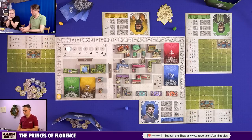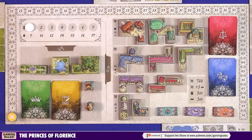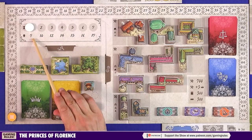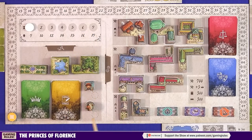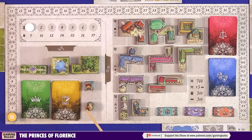Now that we have our money, let's explain briefly how the game plays. Seven rounds tracked by this disc — the number in the circle is the round number, the number underneath is the minimum work number your work of art must reach. In round one, any work of art must be worth at least seven; if it isn't, you can't do it. That gets harder as the game goes on. Each round is divided into two phases: phase A and phase B, shown on opposite sides of the board.